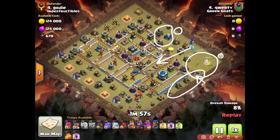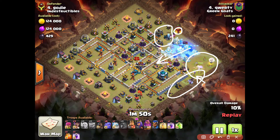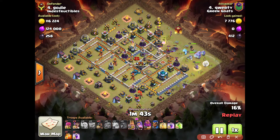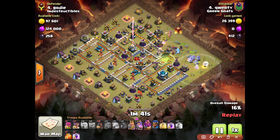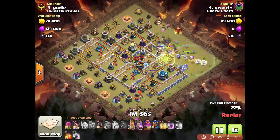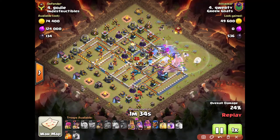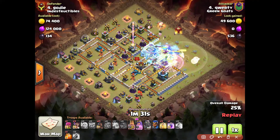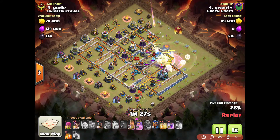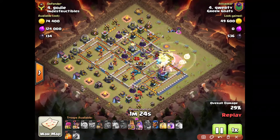The reason why I added three or four healers instead of just golems and yetis is because in this particular base I realized that the air defenses are all on the opposite side of the base. So my healers will not be targeted, and all my bowlers and heroes will get the full advantage of the healers on them.